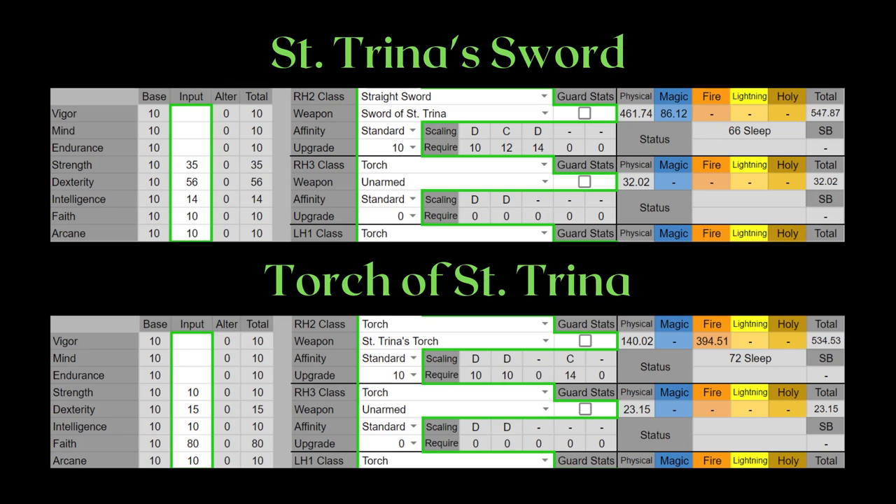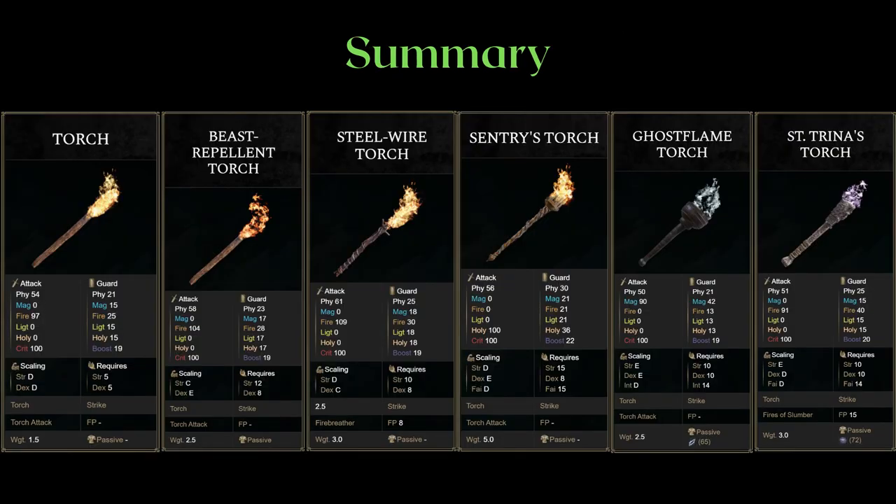Furthermore, Sentryna's Sword's weapon art increases its sleep buildup by 70. Well, the summary for this video is short, sweet and simple: if performance is what you're searching for, avoid torches. They really don't have a redeeming quality other than the fact that they glow brilliantly in the dark. If you do still want to use torches as your main weapon for raw style points, I'd recommend the Sentryna's for PvP, the sentry's has the highest AR, and the Ghostflame allows you to combine the torch with Glinstone staffs.